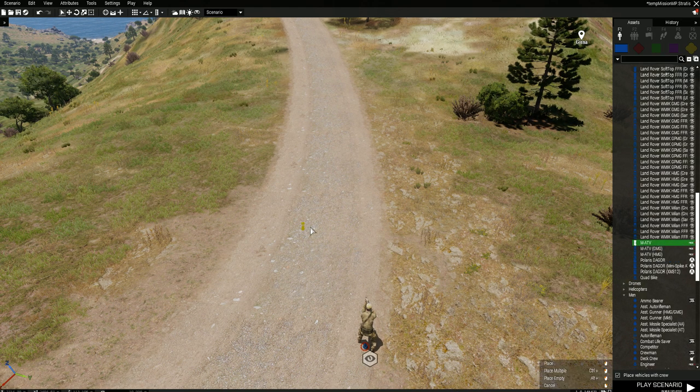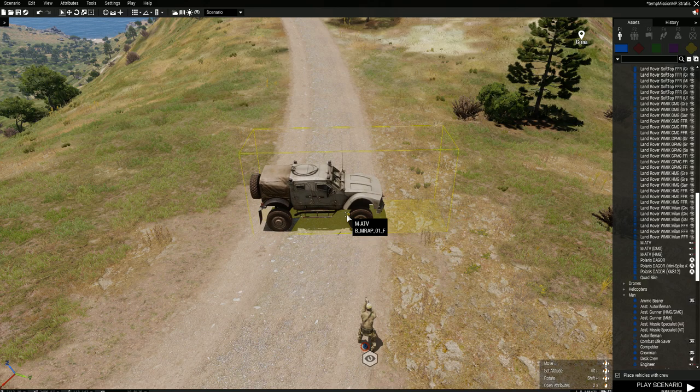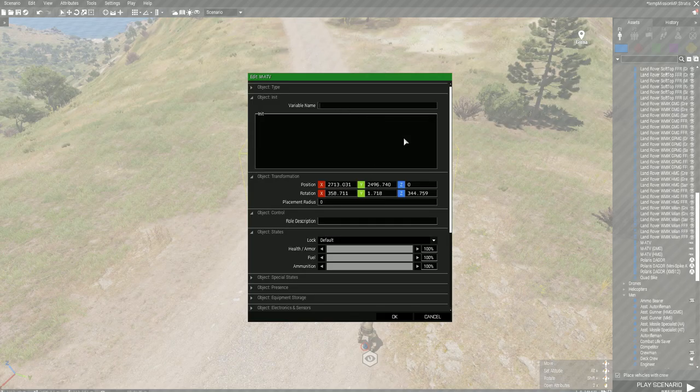I'll place down a vehicle here — use the vanilla MRAP and give it a name. Go with MRAP1 because that's what I've already got in my test script and that's what you need to put in. So you've got your ACE concertina wire coil — that's your class name for the concertina wire coil. Vehicle name and then call ACE cargo function add cargo item.